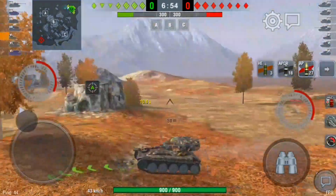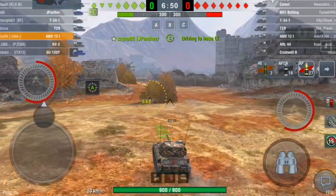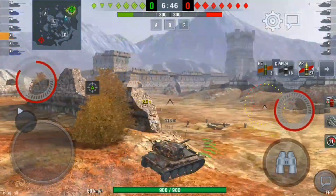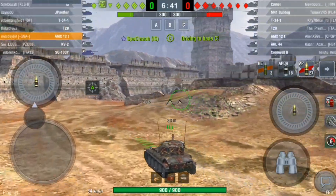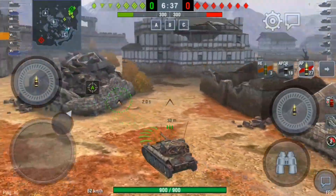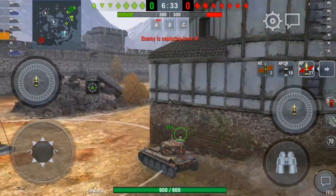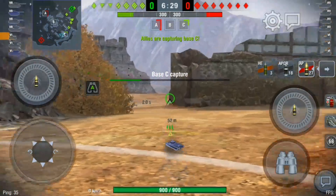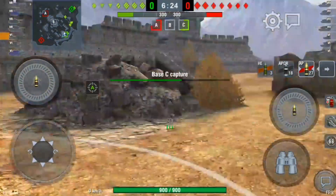Moving on to our next battle — it's a Supremacy battle, again tier 7. The enemy have got a lot of light tanks and mediums. This is where I'm going to go to a position I never use in a medium, but you have to look at your opposition. If I go right I'm going to get annihilated and won't last very long, so I'm guessing they won't come this way.